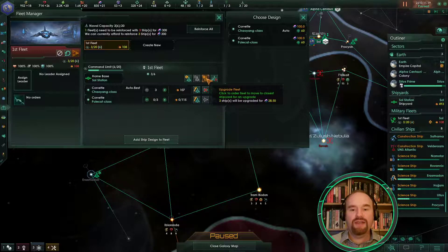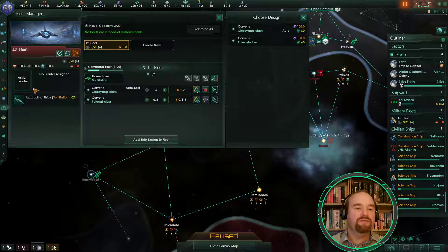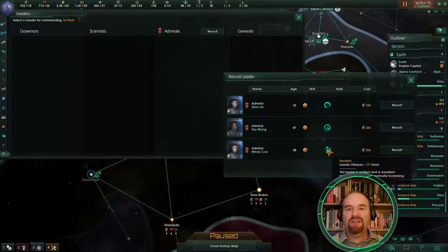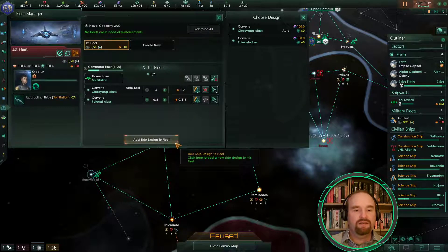I like to have a fairly even mix of missile boats and interceptors. We can also upgrade the ships — let's do that and reinforce. You can do a lot from this menu. We can assign a leader — admirals are really good, I would recommend admirals. We have a very enthusiastic one who costs less, one who lasts a bit longer, one who gains experience faster. I'll probably go for the cheapest one, purely because they're the youngest.